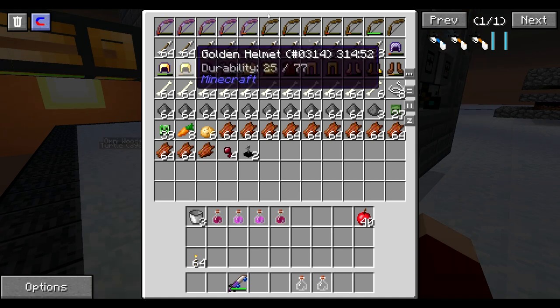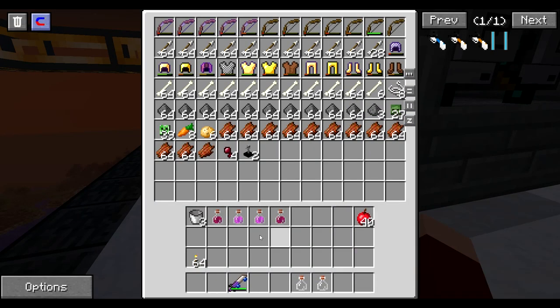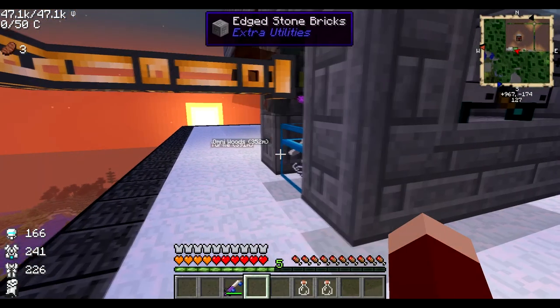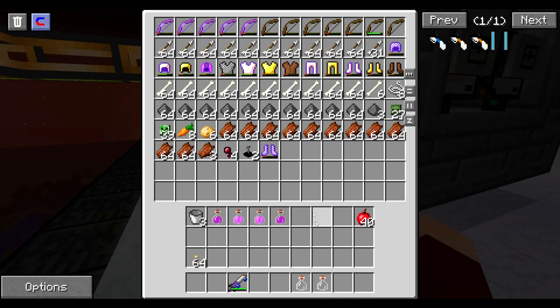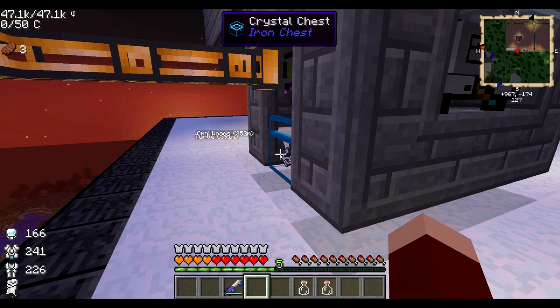I took out all the sort of good enchanting stuff — pretty much anything with Unbreaking 2 on it — and I was going to combine them to get a bunch of Unbreaking 3 books. But I had all the good enchanting stuff in my inventory when my computer just took a giant dump on me and hard crashed. I had to hold down the power button, which sucked. When I came back, of course all the enchanted stuff was gone from my inventory and the chest.